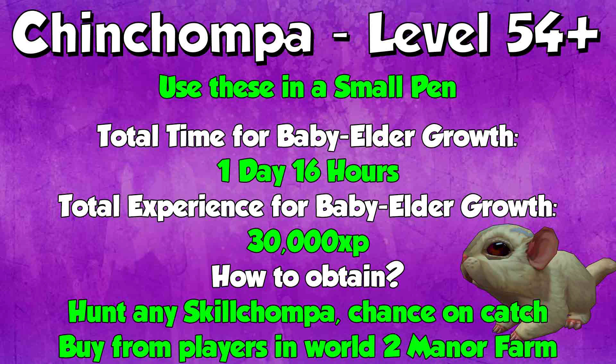At level 54+, all the way through the rest of your farming training, you want to do chinchompas in the small pens. The baby to elder growth of chinchompas is 1 day 16 hours, and the total XP for baby to elder growth is 30,000 experience. These give a lot of XP and I would do them all the way to 99 in your small pens. If you're an Iron Man you can hunt any skill chomper in the game and have a chance of getting the Player Owned Farm animal while catching them. If you're not an Iron Man, I definitely advise buying them from players in World 2 Mana Farm. Baby chins are very easy to get and quite cheap considering they give 30k experience each. If you try to buy them off the GE they're very, very expensive and not worth it.